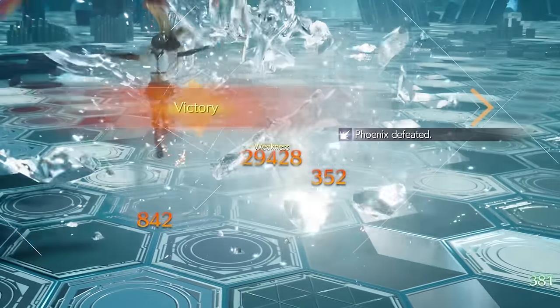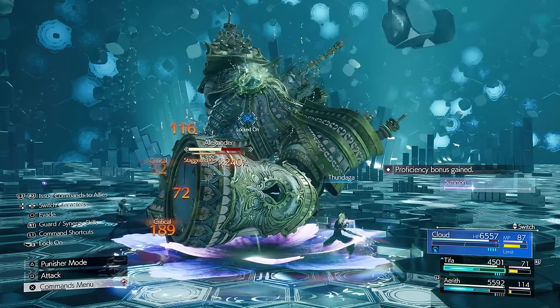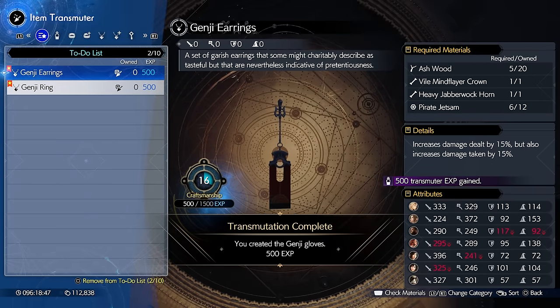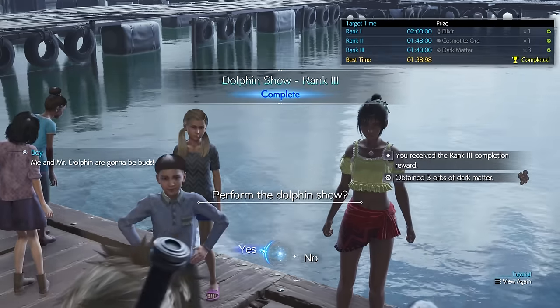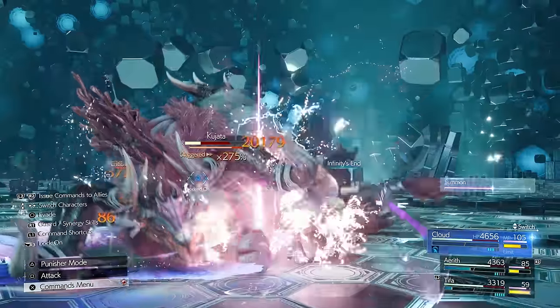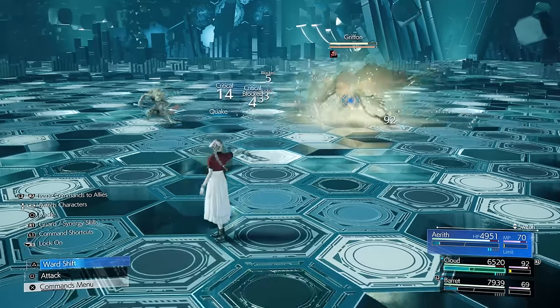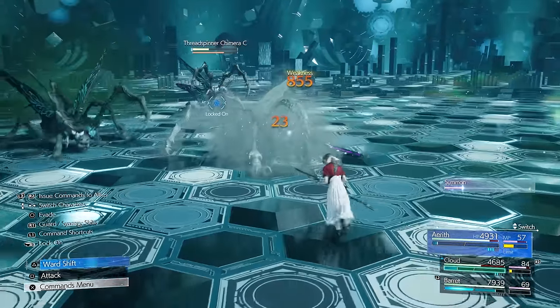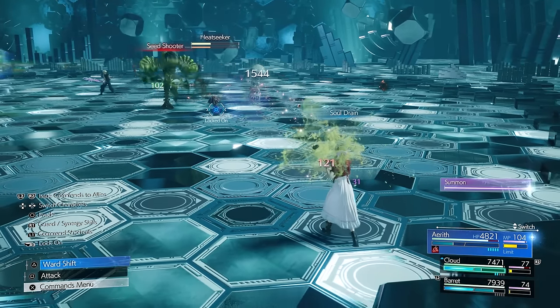These are the strongest items in Final Fantasy 7 Rebirth, but they also take the longest to get. Some are only given right before finishing the story, while others require special loot that you can only get in a handful of places. Quick spoiler alert, as we're going to go over some super endgame stuff, including possibly one of the most slapped-on skills that can literally one-shot enemies.